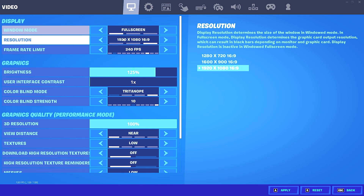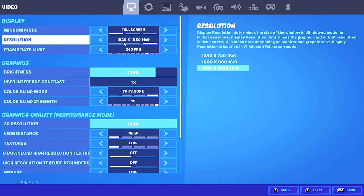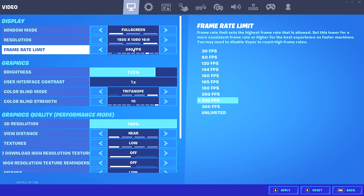For resolution, you can either have it set to native, which is 1920x1080, or if you'd like, you can check out the description or the card in the top right-hand corner for my stretch resolution video, because I cover the best stretch resolutions in Fortnite, and those will surely give you more input delay. And then for your frame rate limit, just cap it to your monitor's refresh rate. In my case, that's 240Hz, so I have it set to 240fps.